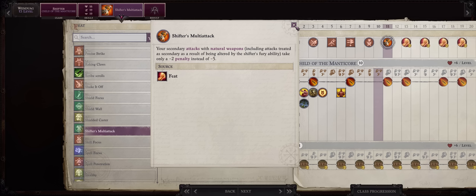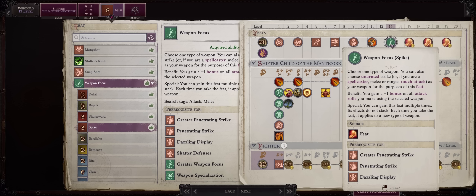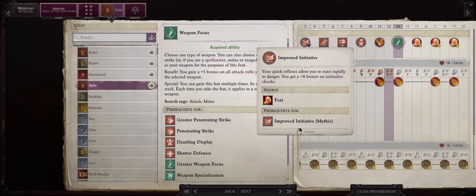For level 13, we might as well get started into a Shattered Defenses package, so first Weapon Focus into Spike. And of course, if you want to get Shattered Defenses by 15 instead of 17, you can just replace Improved Initiative at 3 for Weapon Focus, and delay Initiative for around level 17. It's up to you — it's just that to me the extra boost from Initiative early can really help a sniper character.